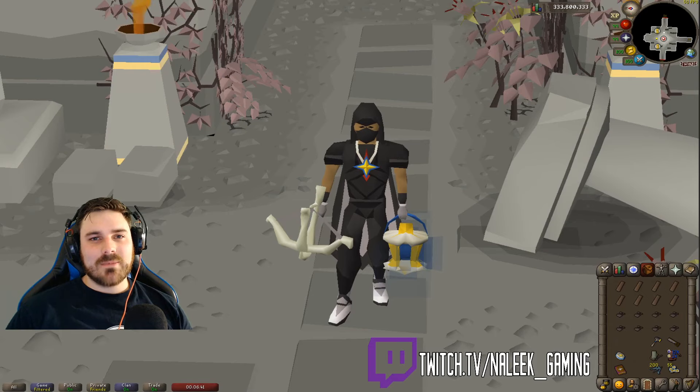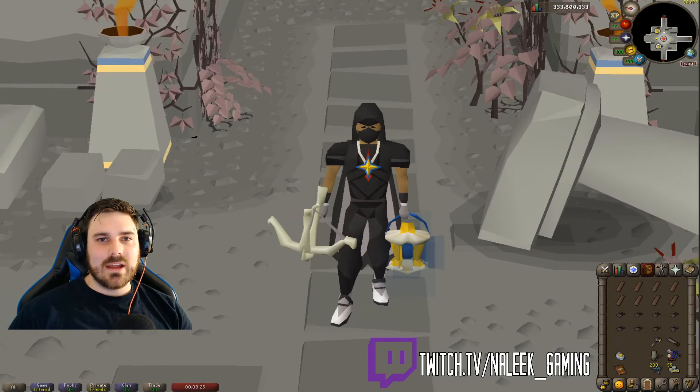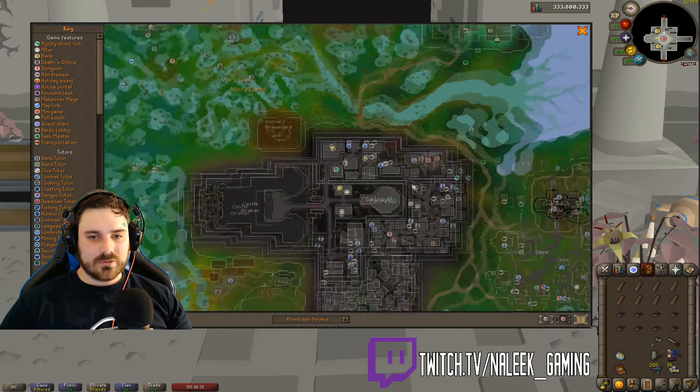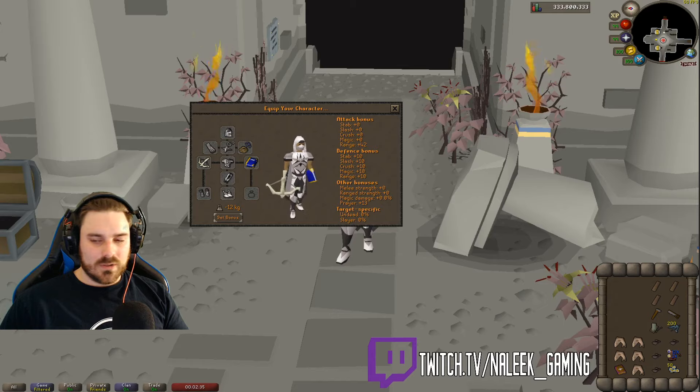My name's Nalik and I'm going to be bringing you a video guide on how to do the Sepulchre. This video is aimed to help you get through all five floors fairly confidently and make it down to the bottom to get the grand hallowed chest. If you don't know where the Sepulchre is located, it's in the city of Darkmeyer — you would have to have completed the quest Sins of the Father and also have level 52 Agility.